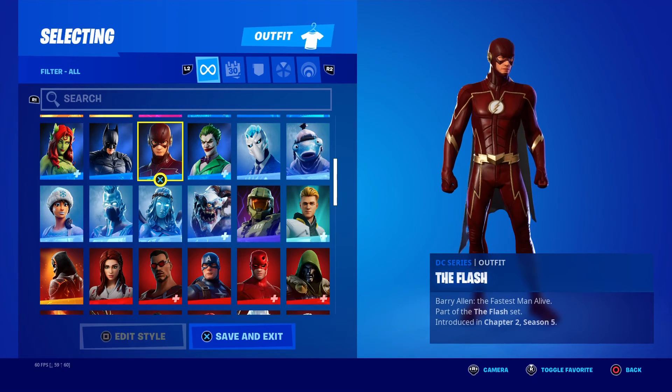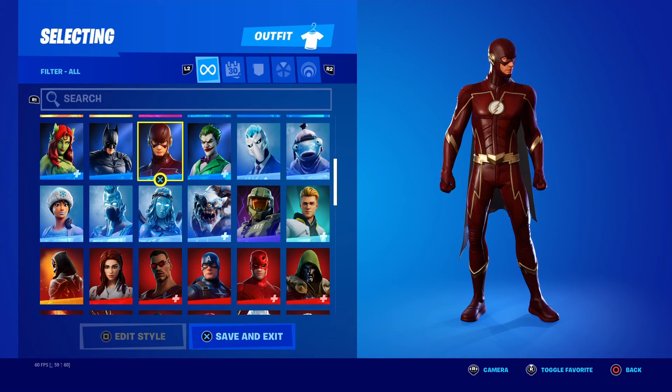We got the Flash — still in the shop currently if y'all want to pick it up. Guys, there is actually one code I want you to use in the item shop: Code Kyrox7 — K-Y-R-O-X-7. Support my buddy and use his code.